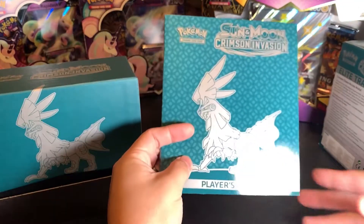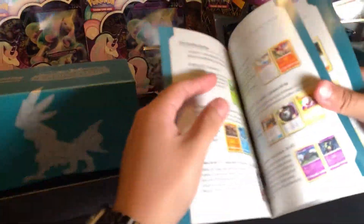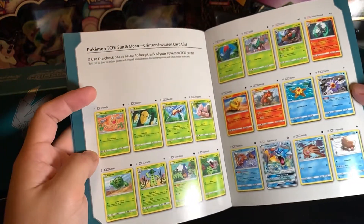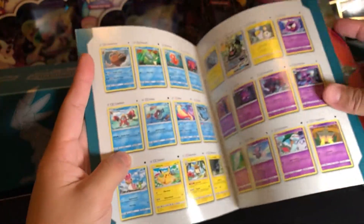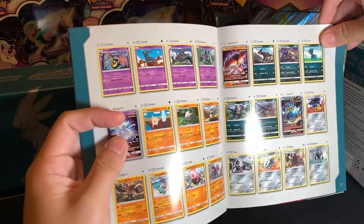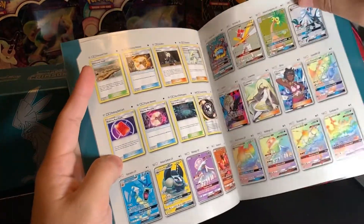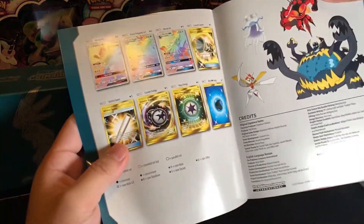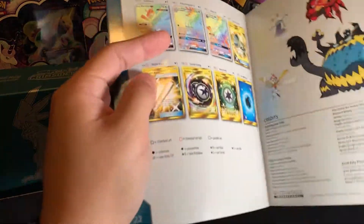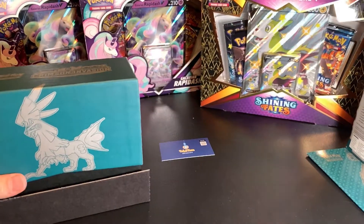As always, we got a player's guide, and the best part is just showing you what cards we can get. There's a cute Pikachu there. Looking at just cards that we might be able to get today — there's that Exeggutor, that would be so awesome to get. So keep our fingers crossed. Keep it locked here with Poketom.